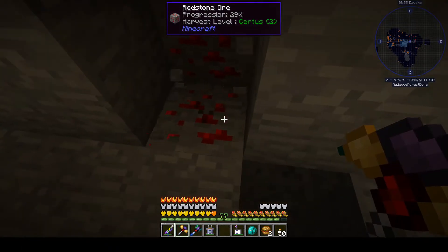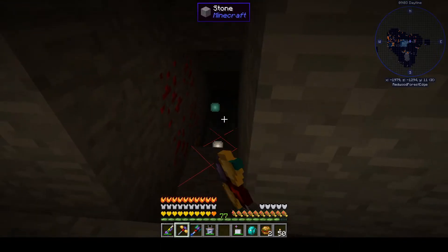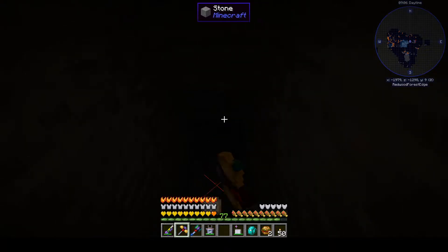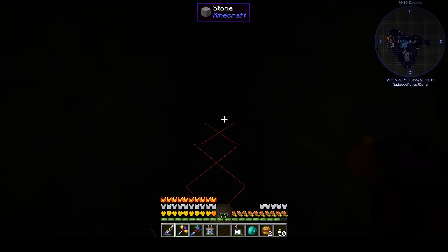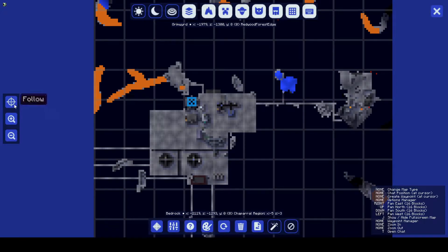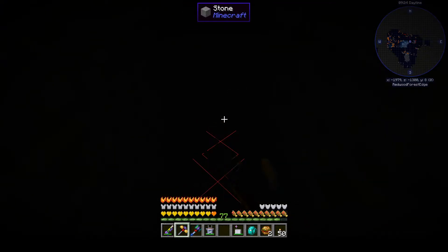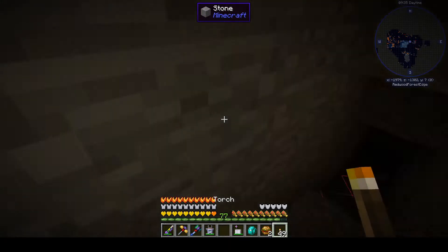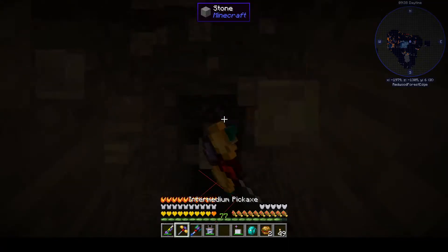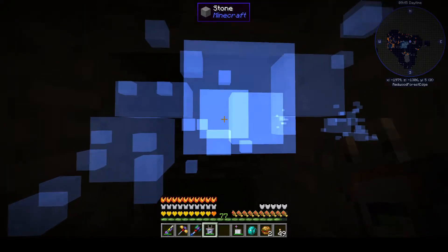Let's just dig down from here and see what we see. Should still be under the effects of my cave illuminator, I think. Give me some light — don't make me use torches like some sort of non-magical plebe. Fine, I'll use a torch. Can't see where the hell I'm going. Let's hit the scanner again to make sure we're still on the right path. Oh yeah — no need to go lower.